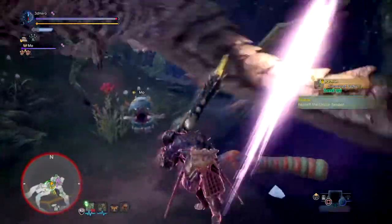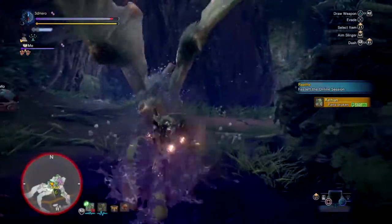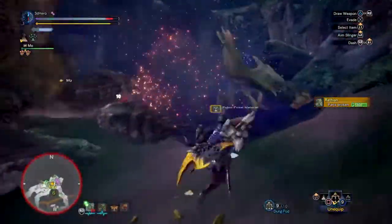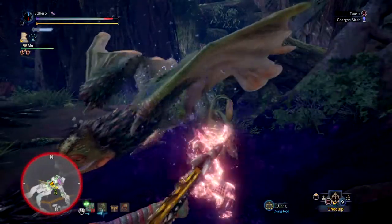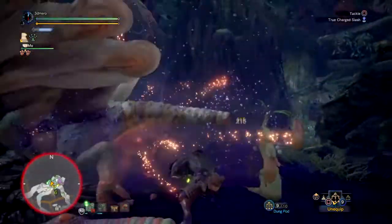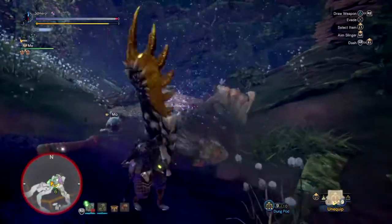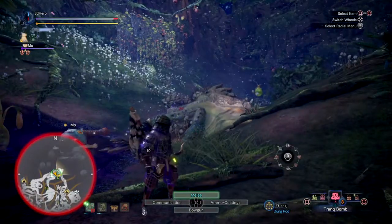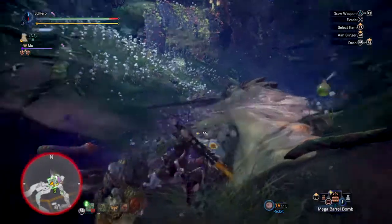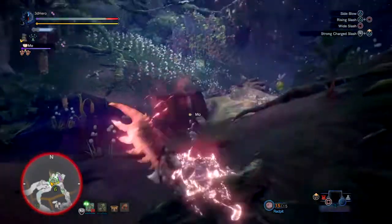For the playstyle, it's pretty simple — sleep bombing only requires you to hit the monster repeatedly until it falls asleep, then set up your Barrel Bombs and do a True Charge for massive damage. However, in practice this isn't always the case, as pulling off such a feat doesn't always work. I've had moments where the monster wakes back up after being disturbed by another monster, or I take too long to pull off a True Charge. With practice though, you can get some nasty damage — around 500+ — if you land your True Charge successfully along with the Barrel Bombs, depending on which type you use.